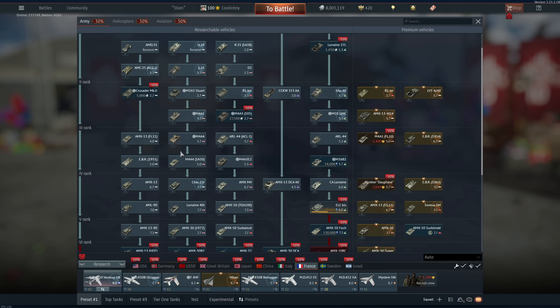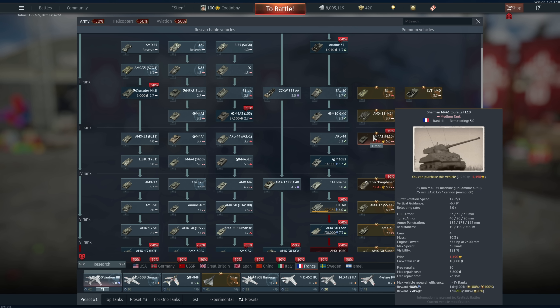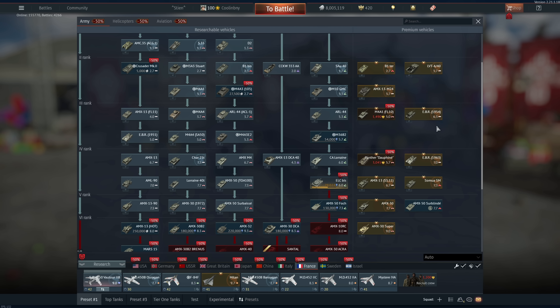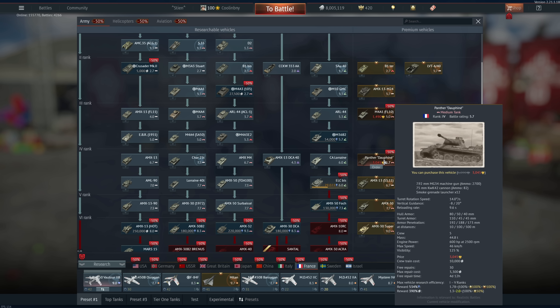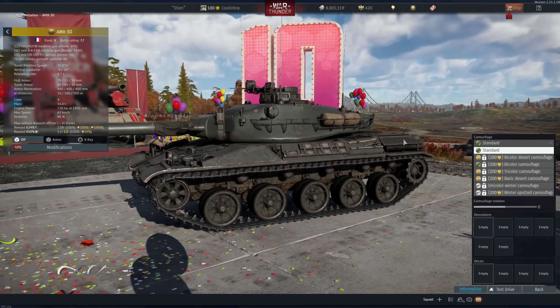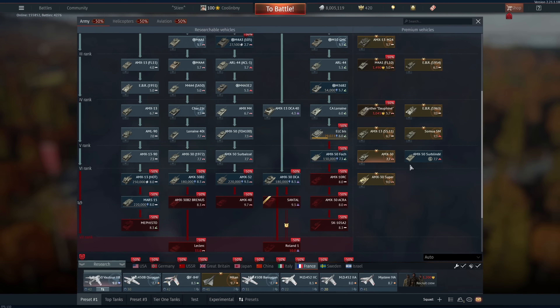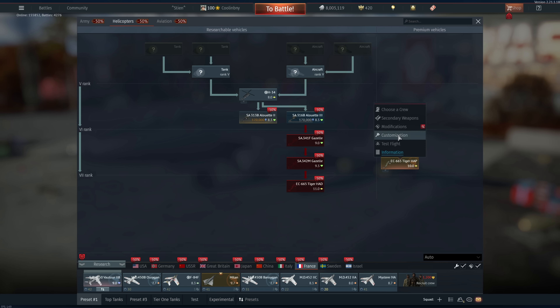For France: I 100% recommend the B1 Ter, like the AMX-13 M24 a lot, awesome. The M4A1 FL10 is really good — pretty much the SA50 except it has an autoloader, really powerful in that regard. It does have lesser turret armor and is slightly lighter than the SA50. I love the Panther Dauphine — think it's great, definitely recommend it. Honestly I'd recommend every Panther tank. And I would recommend the AMX-30 — awesome, really nice vehicle at 7.7 BR, though HEAT can have issues if it hits obstacles before the enemy.